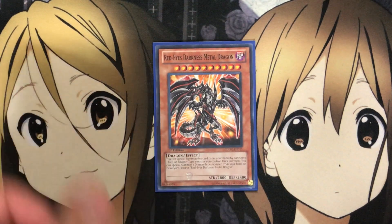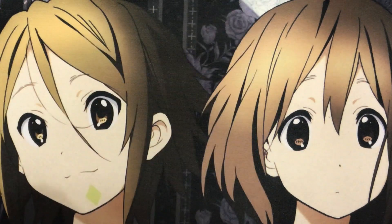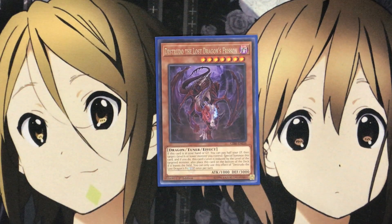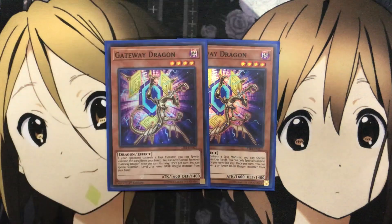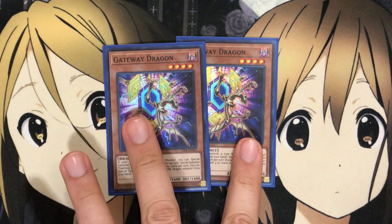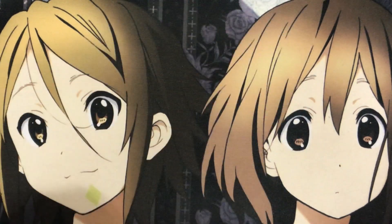For other generic support, I run one Red Eyes Darkness Metal Dragon — just easy Special Summoning from the Graveyard by banishing a Dragon monster, a true powerhouse. I also run one Destrudo — only need the one. I have plenty of ways to get it into the Graveyard to use for the Special Summon by paying half your life points. It's also a tuner and important for additional Dragon Synchro plays. I also run two Gateway Dragon — another easy Special Summon onto the field if your opponent controls a Link monster, and it's gotten much easier to summon out since more and more people use Link monsters in their decks.